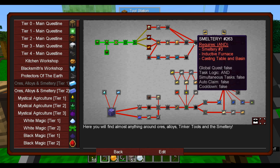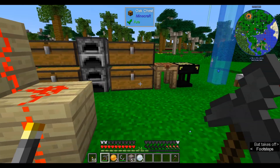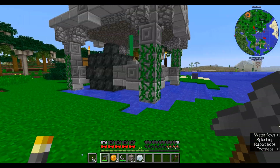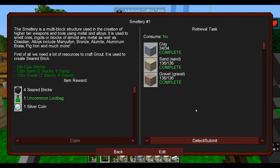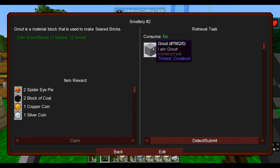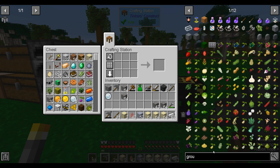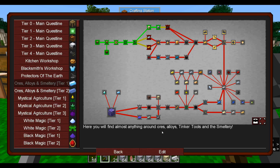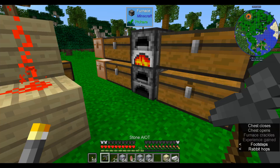Let's start on the smeltery, which is at the top of this quest chain. We need a bunch of clay, sand, and gravel and there's no way I have enough yet, so I'm gonna go digging. Let's raid the riverbed — thankfully there's a desert right there with plenty of sand, and even a desert temple where I got some TNT. I'll go gather the resources we need to make the smeltery. Took a little while, but now we have hopefully enough materials to make all the grout we need for at least a small smeltery. This makes 6 per — yeah, that should be enough. 200. Turn all these into bricks — that'll take a little while, so I'll make a couple more furnaces.